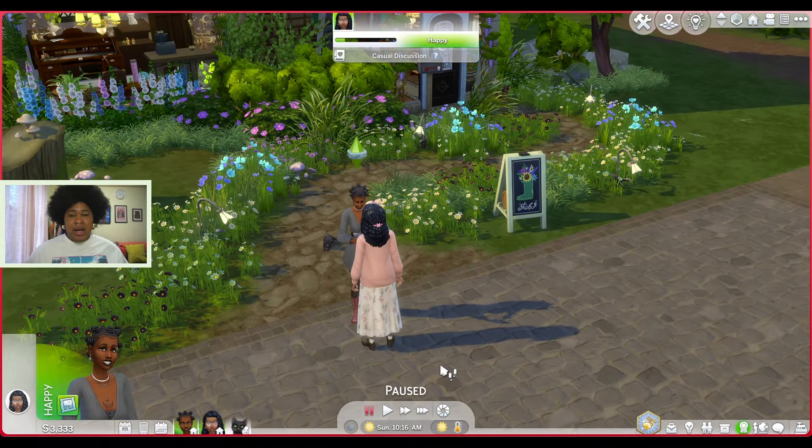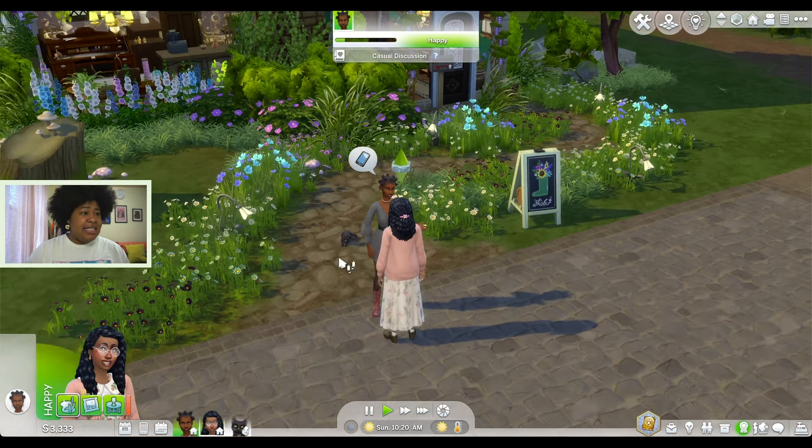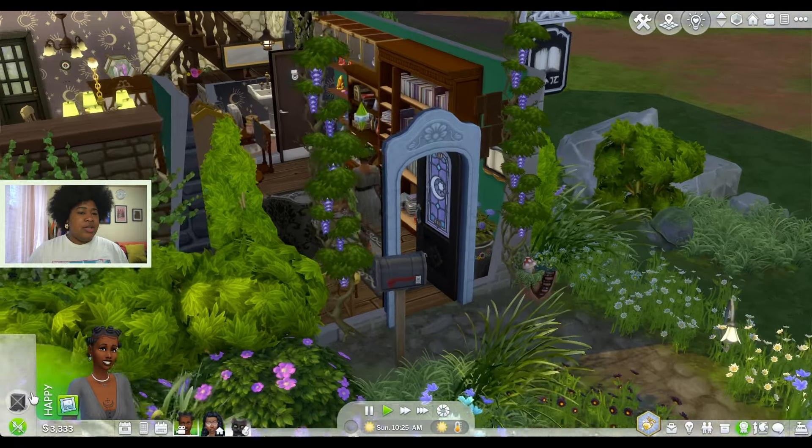I figured that this Let's Play would be as good a time as any to actually play through what it's like to be a spellcaster in the game. They're both technically witches, but actively speaking I want Sage to focus on crystals more than specifically the magic part. Though I think she should work on her magic some so she doesn't fall too far behind from Noah. I am super excited — I want them to be really good friends, so I'm just going to have them chit-chat for a minute. I don't know where Sage is going — she's going to the computer. No, she's not, okay.